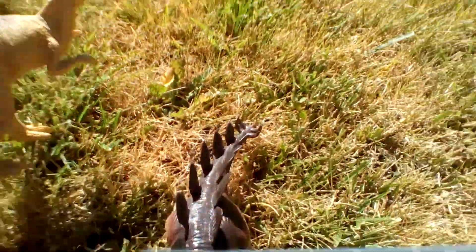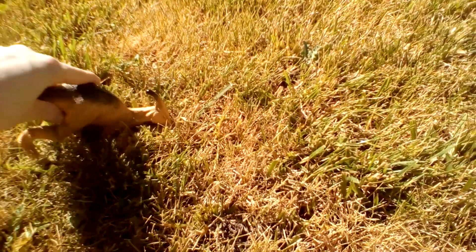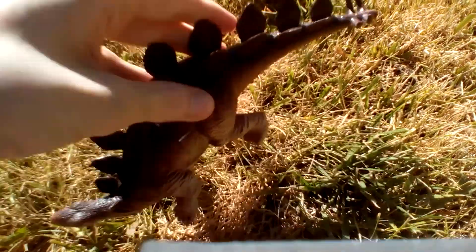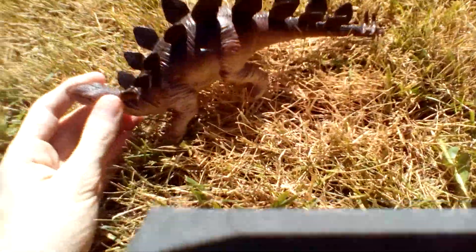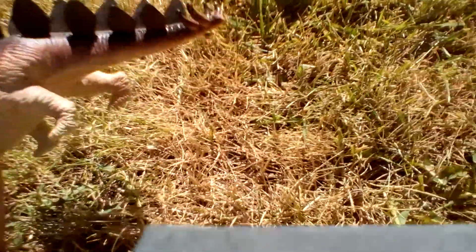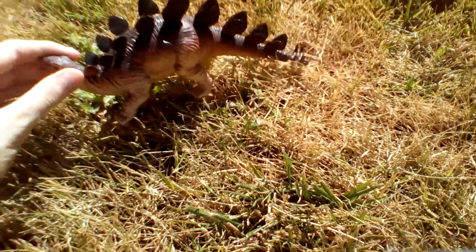Today on Dinosaur Island, we'll be taking a look at the open plains. Creatures like the Stegosaurus use their spiked tails to whack other dinosaurs, and they're usually low-lying herbivores that feed on grass.